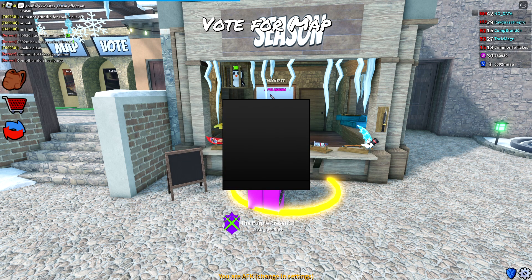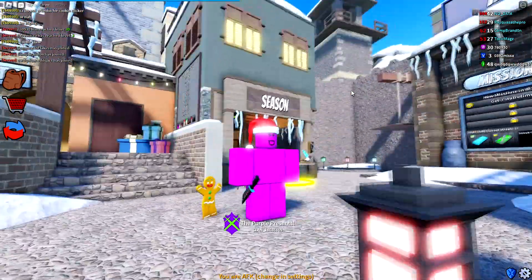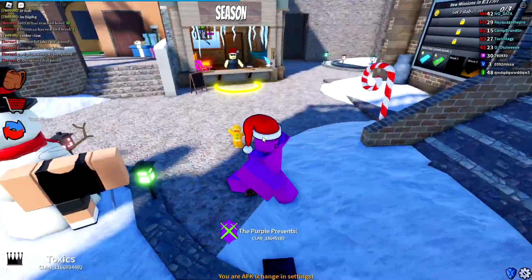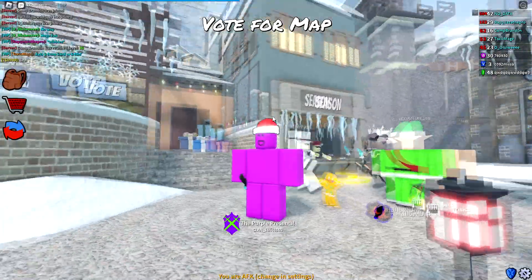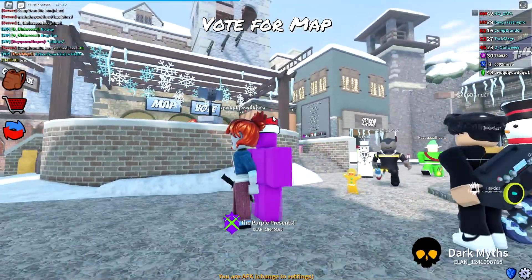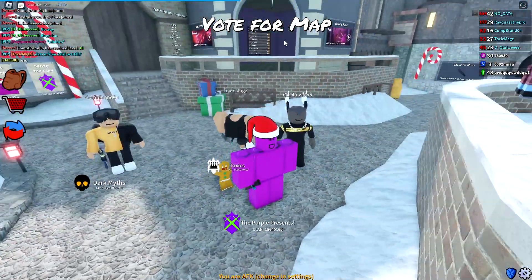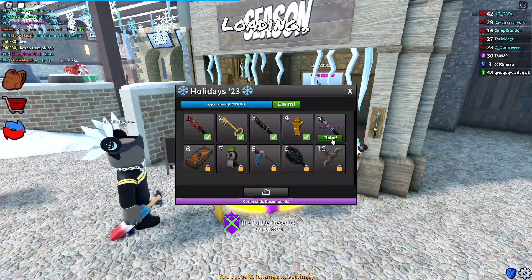Tier four we get a rare pet called the Gingerbread Pal — a happy little gingerbread man that follows you around. This literally looks like something straight out of Shrek. The eyebrows and buttons are slightly different colors, but other than that this is basically the Shrek gingerbread man.